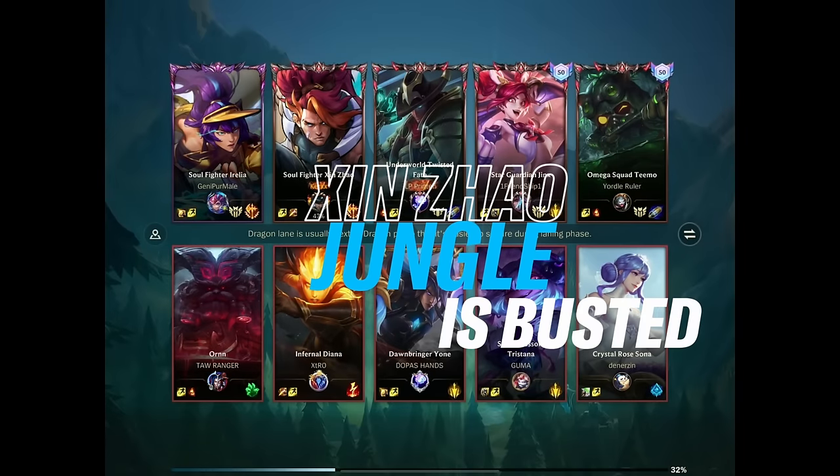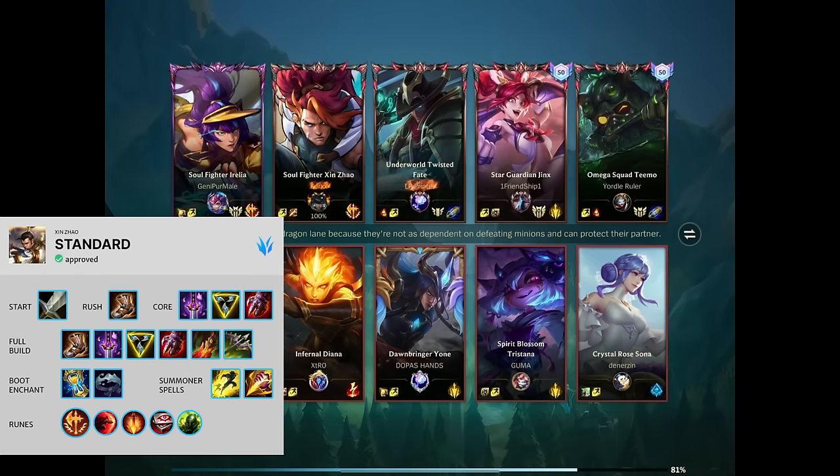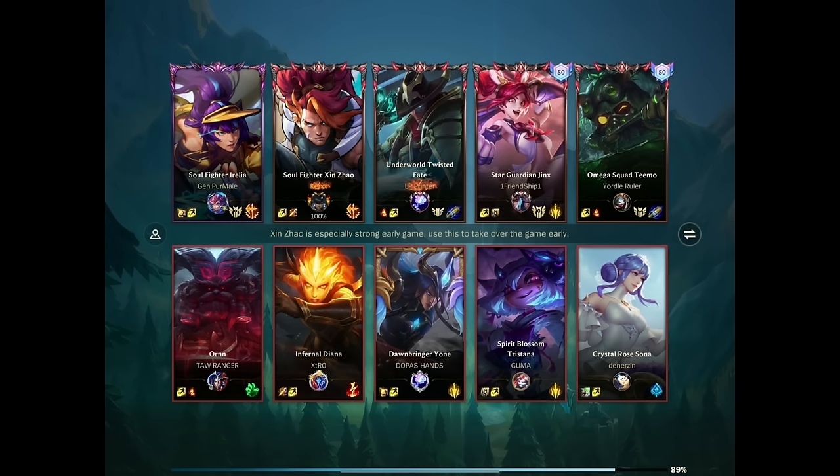How about some broken Xin Zhao build? Everybody knows Xin Zhao just got buffed, and there are a few things you need to know to make this champion even more broken. Let's start with the runes: you need Sudden Impact in your rune tree. Then you go for pen boots, like the Boots of Dynamism, and then Serrated Dirk. With that in your pocket, you will absolutely obliterate people during the early game.